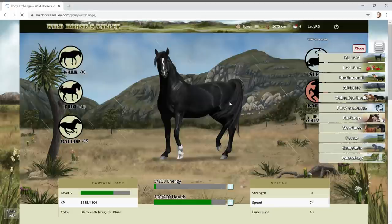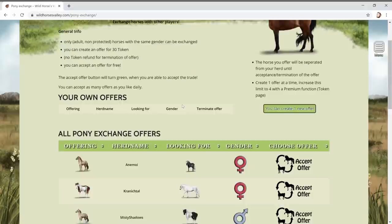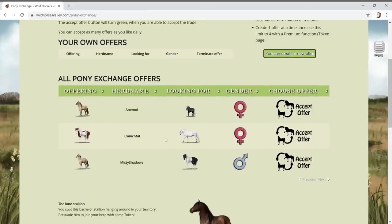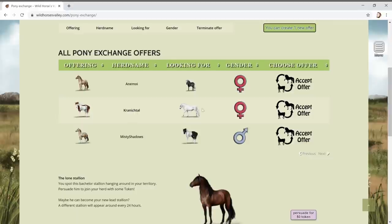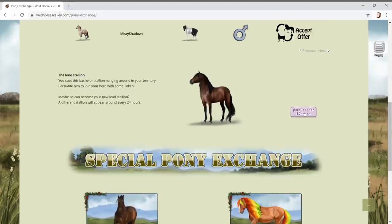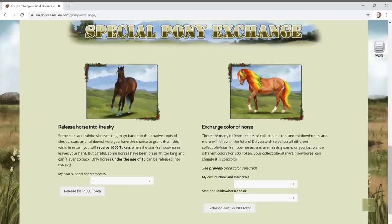Let's check out pony exchange. Only an adult of the same gender can be exchanged. These are the options we have. If I accept an offer I lose mine but get theirs. There are different females available. A lone stallion spotted in your territory - pursue him to join your herd with some tokens, maybe he can become your new lead stallion. I feel bad about my own lead stallion though.